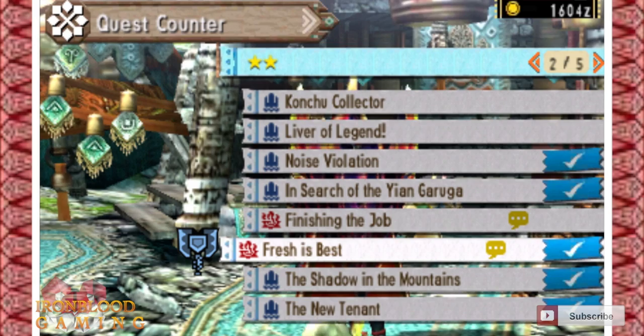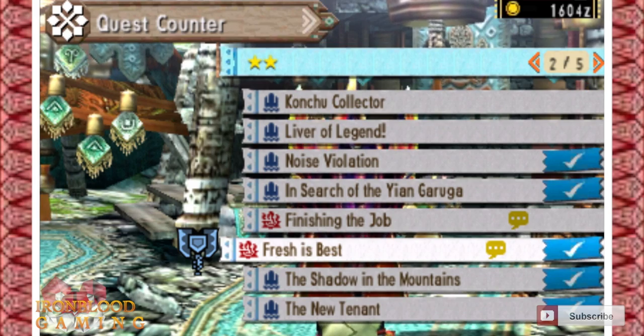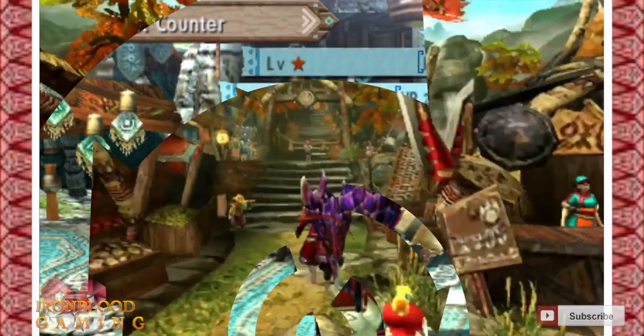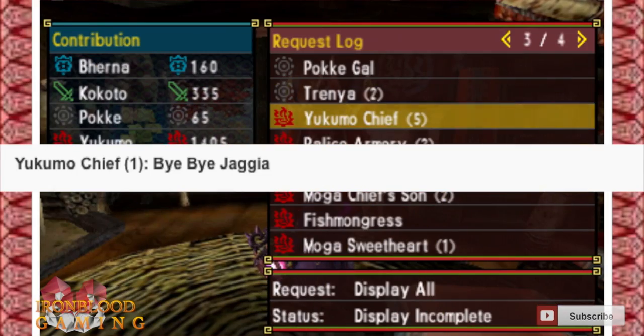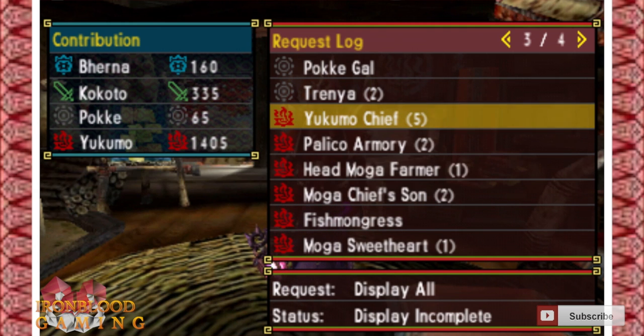The next step is you're going to do 'Fresh is Best,' a guild two-star quest. It's really easy — just kill 20 Bullfangos, come back and speak to them. Then you're going to talk to the Yukimo chief and do 'Bye Bye Jagaya.' This quest is very important because it triggers the next step in the process.